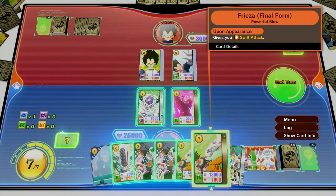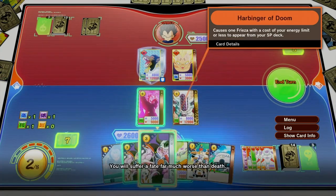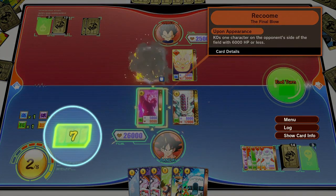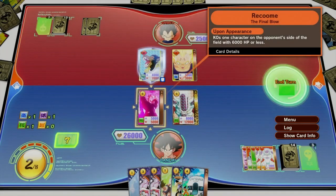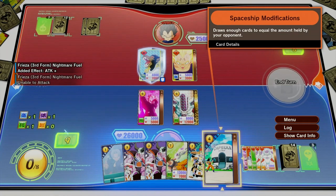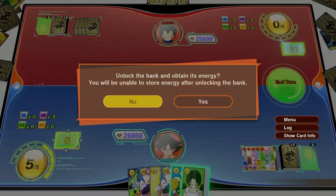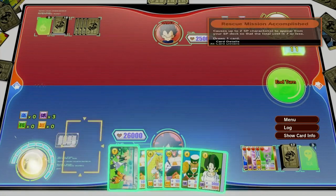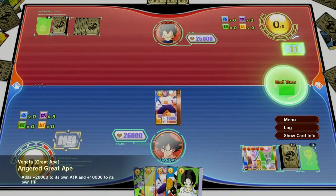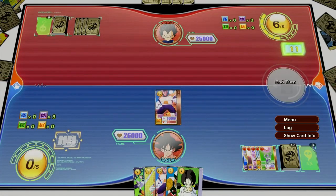A unique feature of Dragon Ball Card Warriors lies in the energy bank system. Any energy you have remaining at the end of your turn will automatically be stored in the energy bank. By unleashing the saved energy, you'll be able to summon incredibly powerful cards with costs higher than 10. However, the energy bank system can be used only once, so be sure to make the most of it.